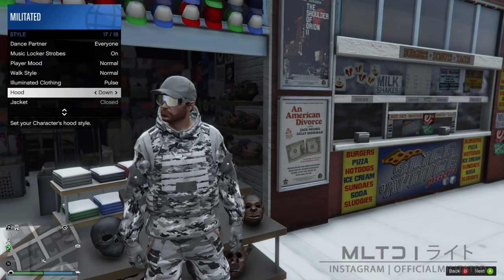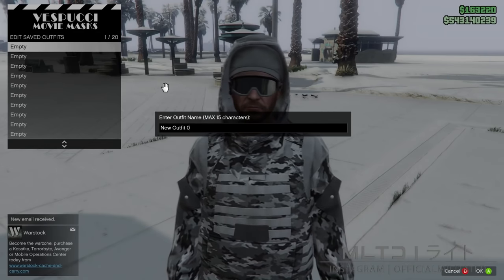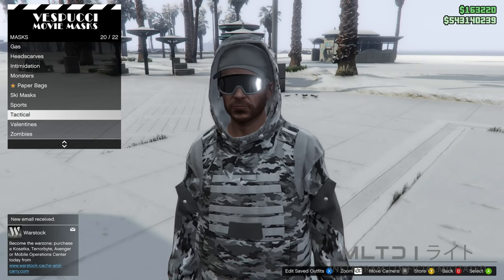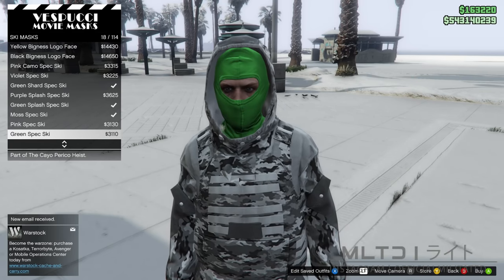This will remove the actual neck gaiter which is what we need for the next part. Also make sure the hood is set to up, and then we're going to go and save this in the mask store. With that saved we're going to go back but this time go into the ski mask category and simply scroll down to purchase the grey camo spec ski.